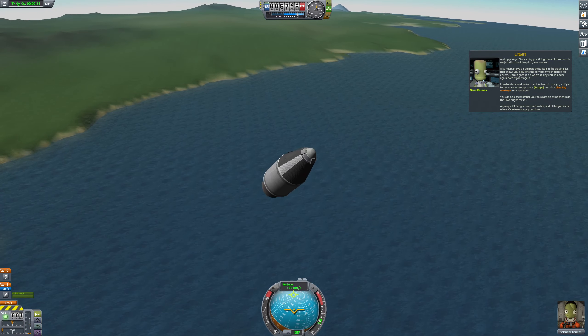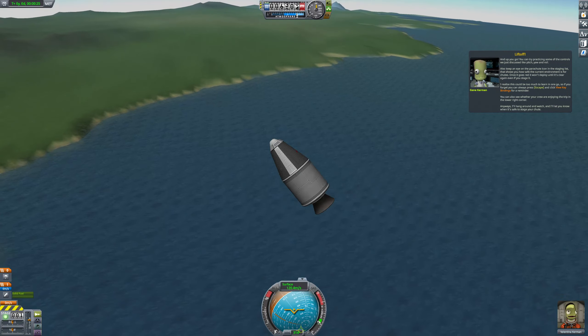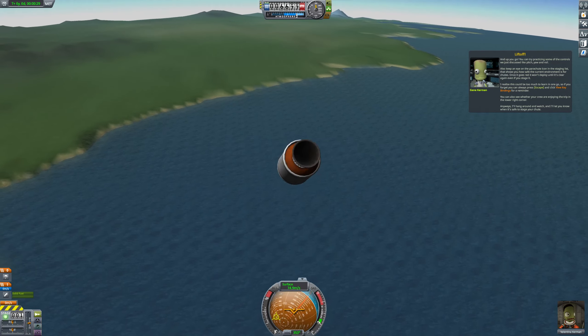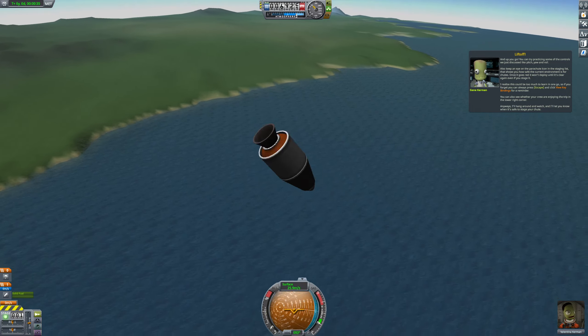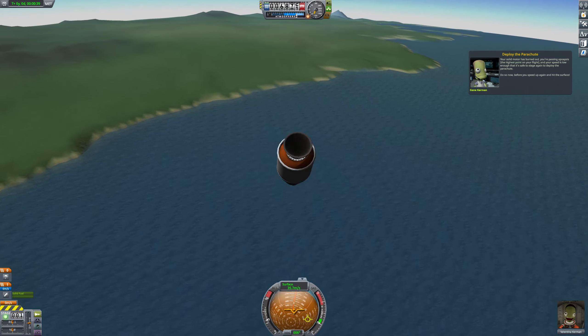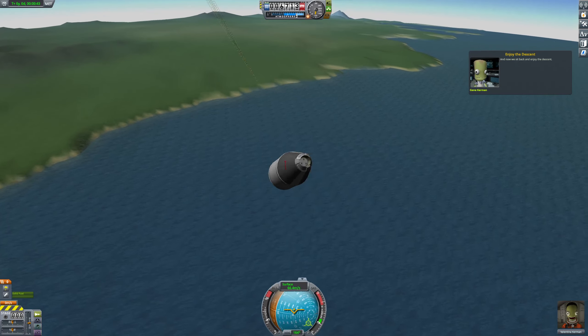You can try practicing some of the controls like pitch, yaw, and roll. Also, keep an eye on the parachute icon on the staging list — that shows you how safe the current environment is for chutes. I'll hang around and watch and let you know when it's safe to stage your chute. And now we sit back and enjoy the descent.